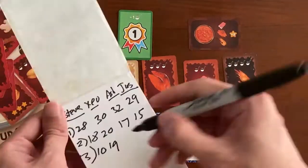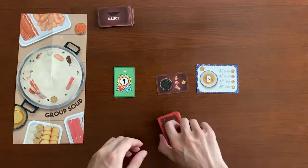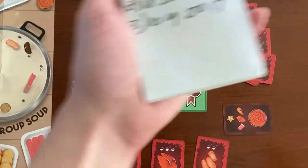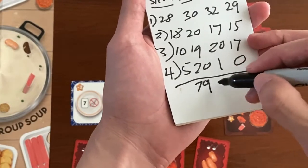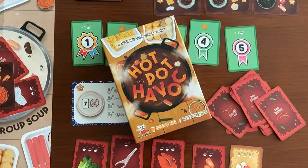Record the points on a piece of paper, pass your soup set to the player on your left, discard the bowl you have used, reset the rank and soup cards and you are ready to go for the next round. Once you have completed 4 rounds, tally up the total points from each round and the player with the most points wins! And that's Hot Pot Havoc — get your copy today!